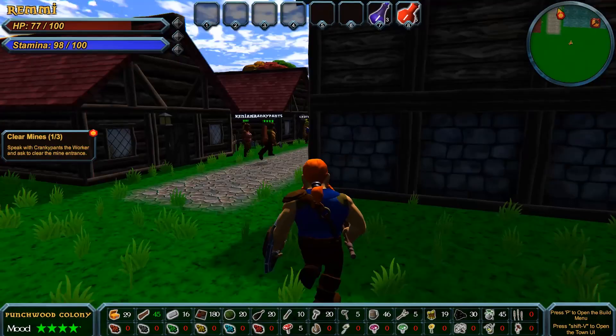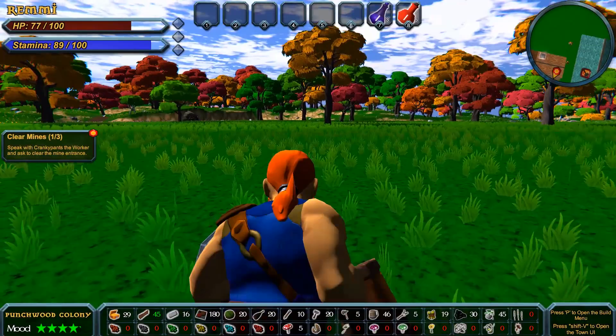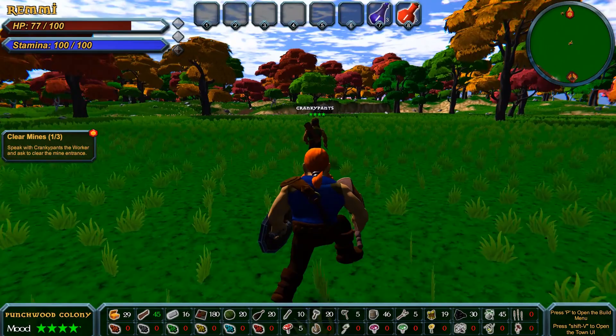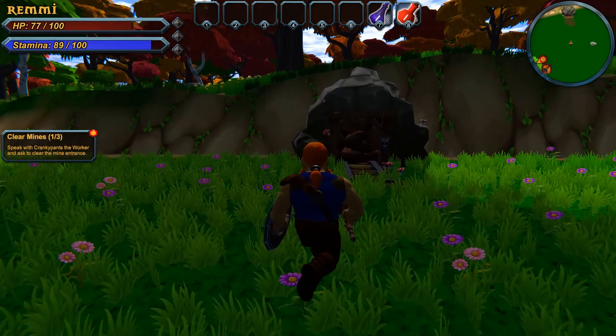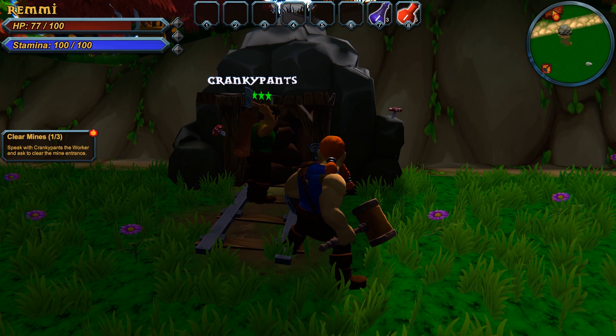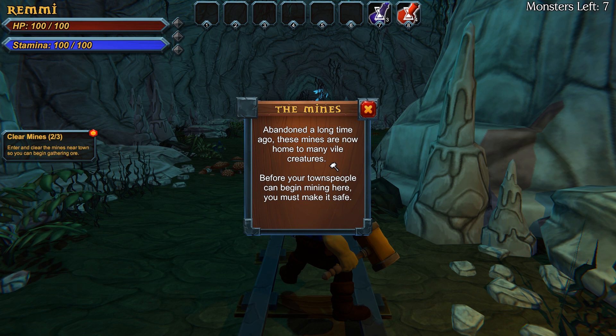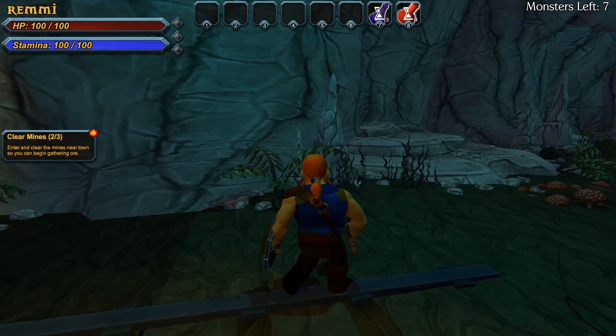I think every time I get close to him he stops. Come on, Cranky — you are so slow. I'm going to change your name to Slow Poke. There are the mines — any day now, buddy. He's using an axe. Let's go ahead and heal up to 100% because things get dark and scary in the mines. The mines — abandoned a long time ago, they're now home to many vile creatures. Before your townspeople can begin mining here, you must make it safe.